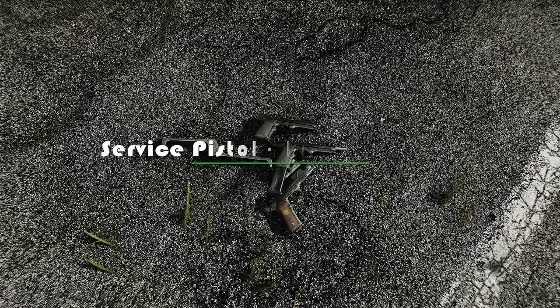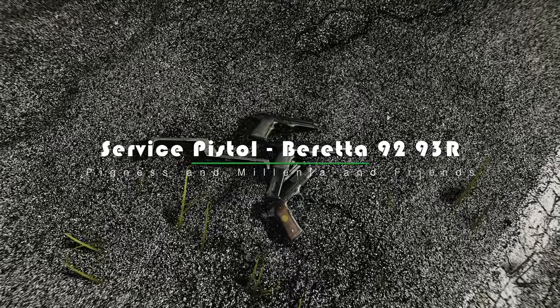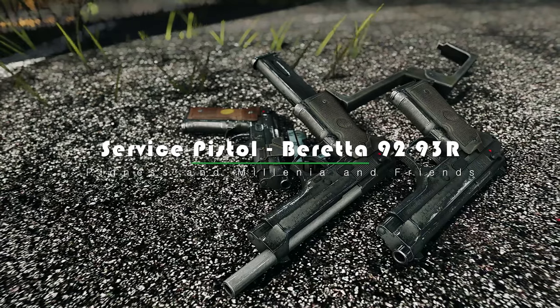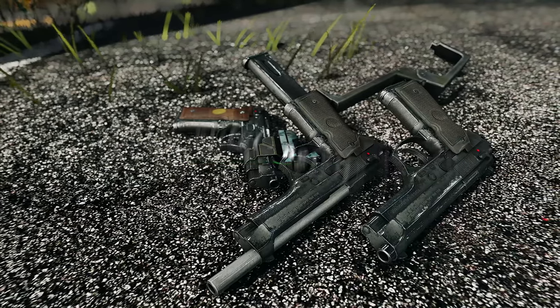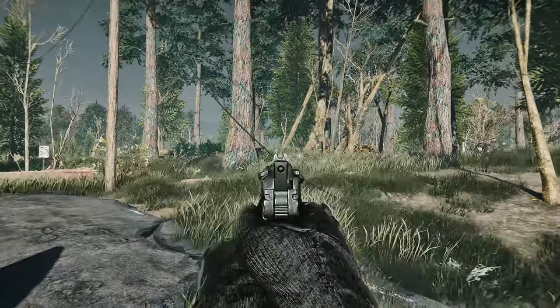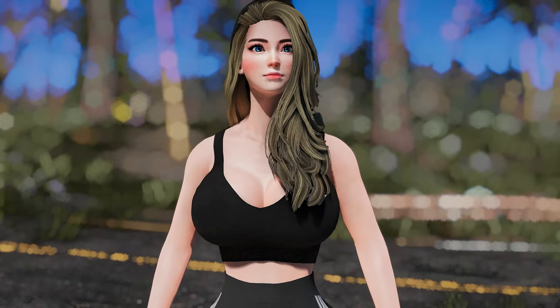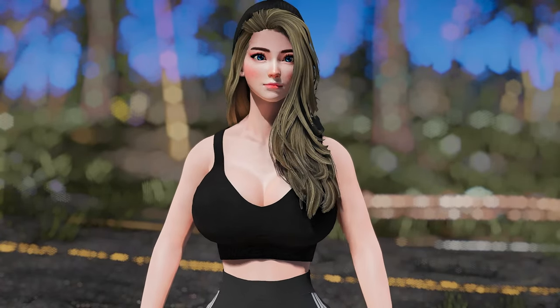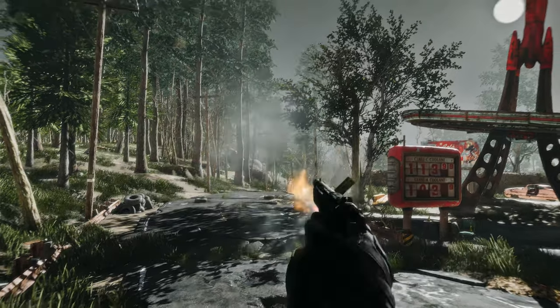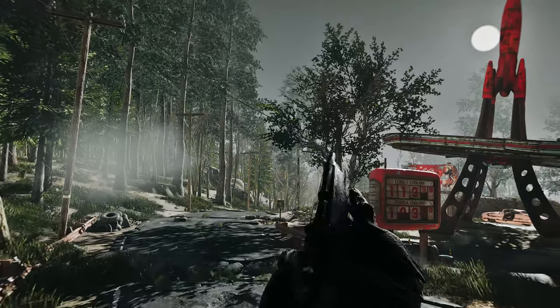Next up, we're diving into the immersive world of Fallout 4 with the Service Pistol — the Beretta 92 and 93R mod. This mod brings the iconic Beretta handguns to the Commonwealth in a lore-friendly and customizable way. The Beretta 92 and 93 handguns are known for their sleek and timeless design, and now you can wield them in the post-apocalyptic wasteland. This mod captures the essence of these legendary pistols, allowing you to experience their iconic look and feel.